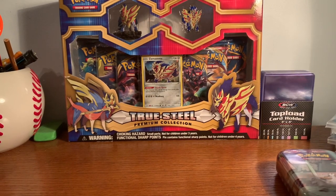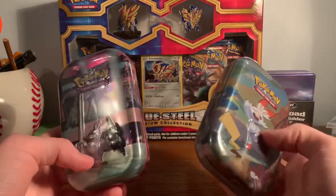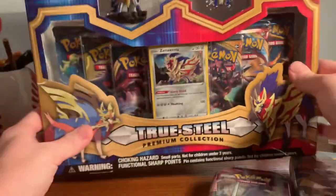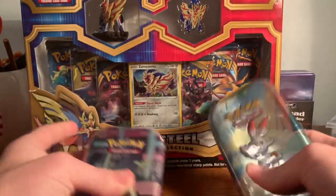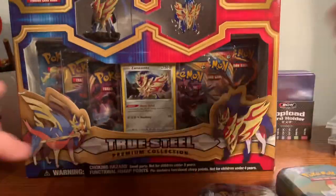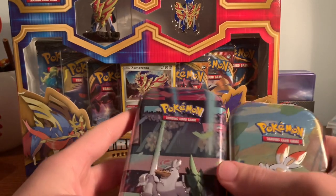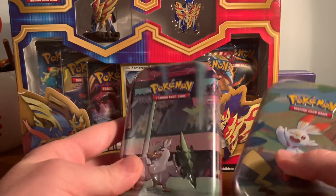What is going on guys? I hope everyone's having a wonderful day. Today we're going to be doing a booster. We're going to be opening some packs, two mini tins, and we're going to open up this box over here. The box retails $29.99 from Target. I got both of these mini tins and this True Steel Premium Collection. This is my first ever video and I know it's not going to be the best quality, so just go ahead and let me know what I can do to better this channel.